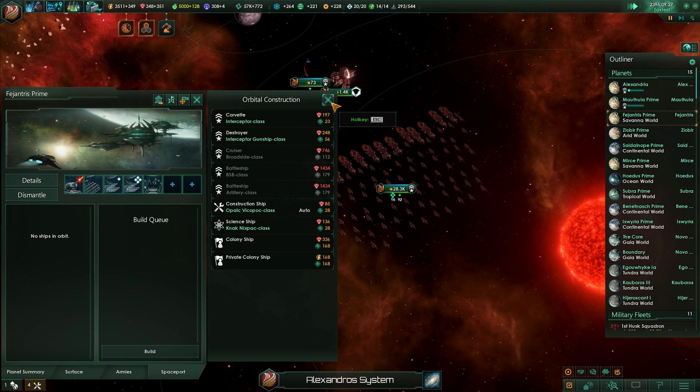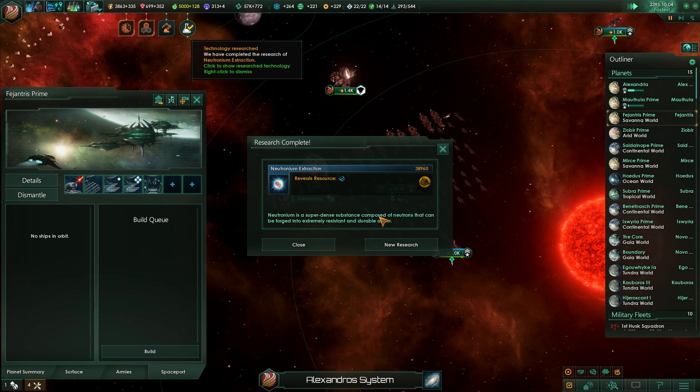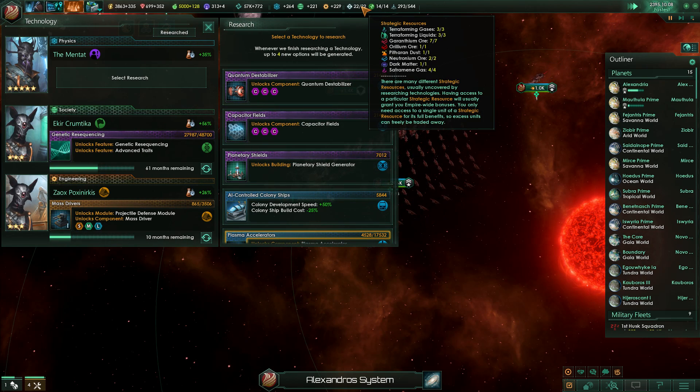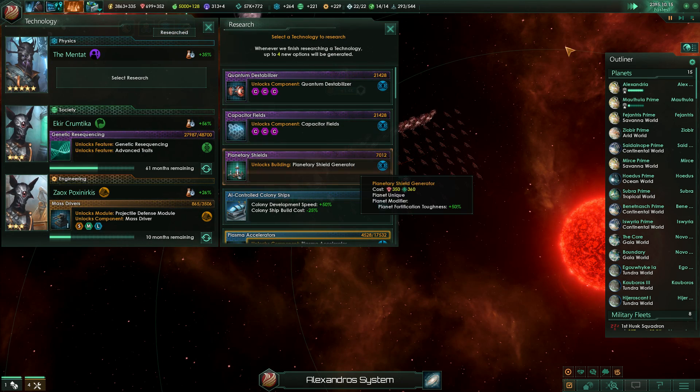The real problem, like I said, is we just don't get enough minerals in to keep up this level of industry. Research complete — Neutronium, baby. Did we find any? Yes, we've got two Neutronium, even. Although it doesn't stack, that does mean that all of our ships just get plus 20% armor.